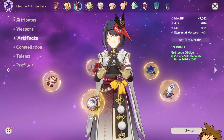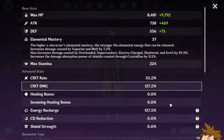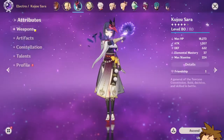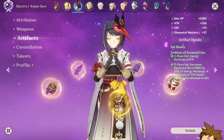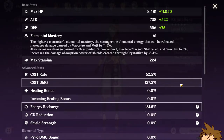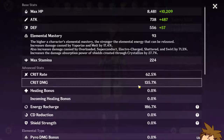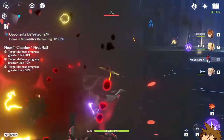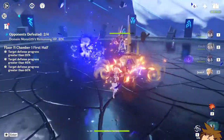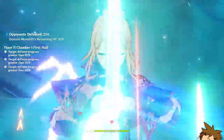Maybe instead of the Noblesse Oblige, I'm going to go with the Emblem of Severed Fate. Alright, we're running Emblem now — she has 55% crit rate with 127% crit damage. Actually, she has 62% crit rate with 127% crit damage. Our energy has been improved, but our damage is suffering a little bit because of the energy recharge solution we did.